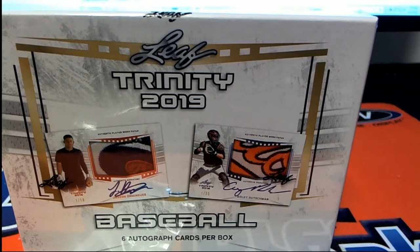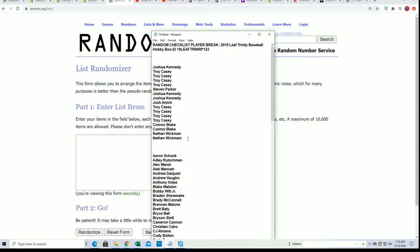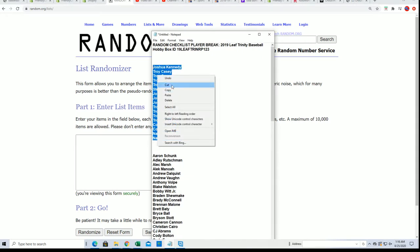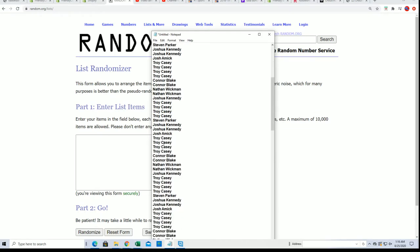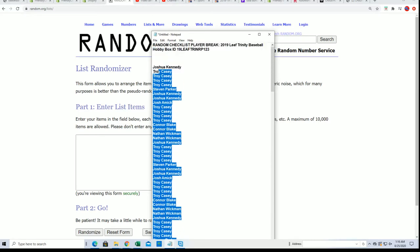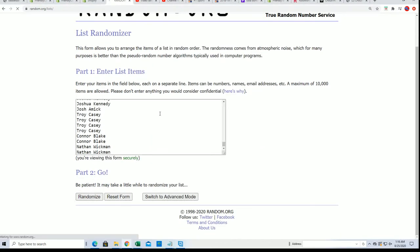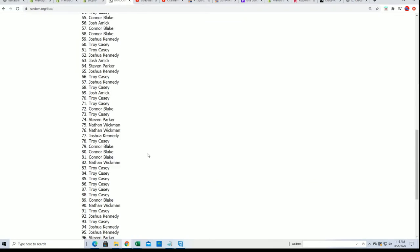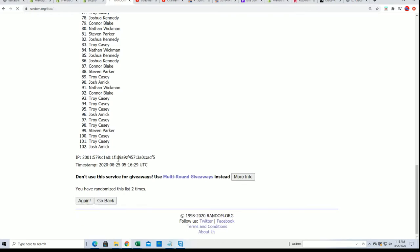It's time for some Trinity baseball. There were six spots on the checklist, so I'm multiplying this list by six and we'll see what happens as we randomize the owner names and checklist players seven times apiece and stack them up side by side, so you get your checklist player of the break.